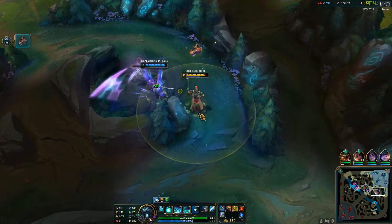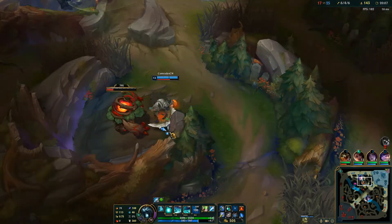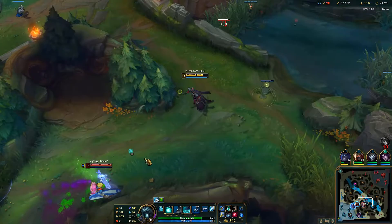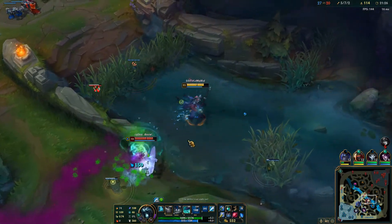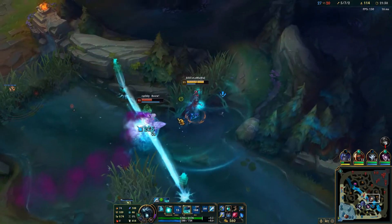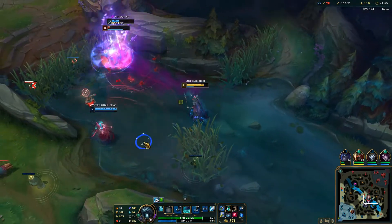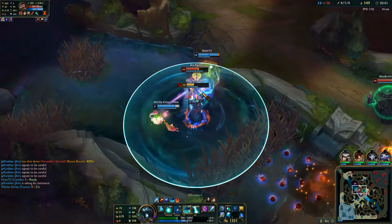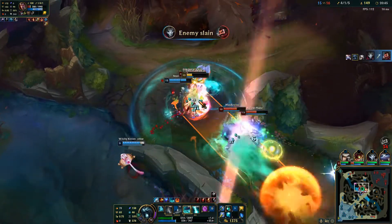If your jungle isn't yet pillaged by mostly peaceful protesters, third world clan lords, or your team, you might be able to afford your last item. Get either an Ardent Censer or a Redemption. If you have a lot of auto attackers, Ardent will give them a bigger boost than that provided to the inner city prison system by the United States government in the 1980s. Otherwise, Redemption is a solid alternative, as the care package healing encourages your team to fight where you use it, which is the perfect place to use your passive. As far as boots go, Mobis help you cover a lot of ground, and the sooner you reach a patient, the sooner you can begin providing your care.